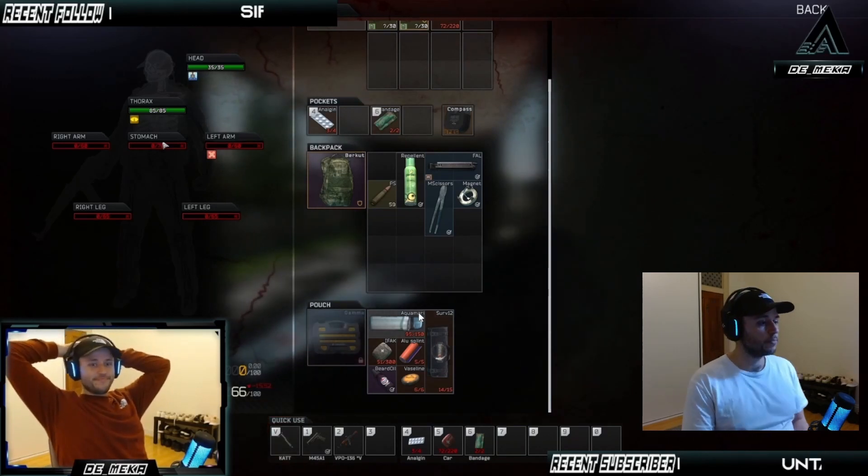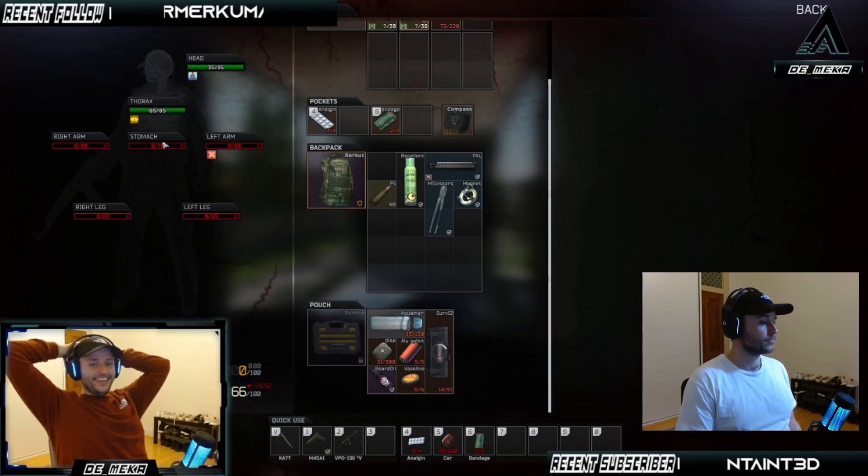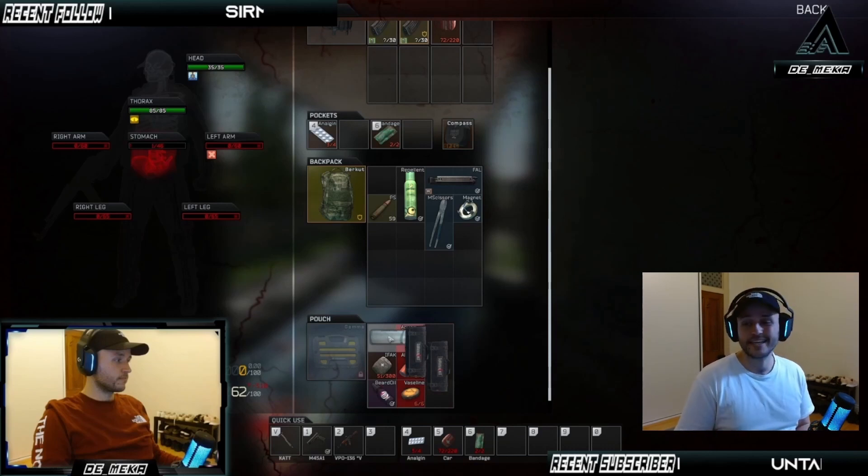I've taken my Serv 12 kit — which we'll explain when we go through the items — and I'm now trying to bring up my blacked-out limbs from zero to one so I can then heal them. It takes quite some time to use. My stomach is now at one out of 46, which means I can now use my IFAC or CAR med kit to heal it up. I could do this with my arms and legs too if I had enough time, but I ultimately bite the dust.